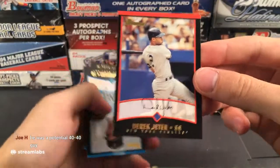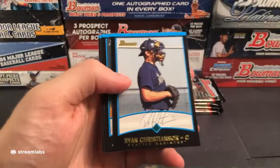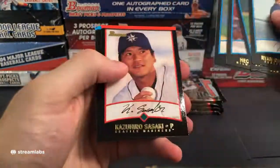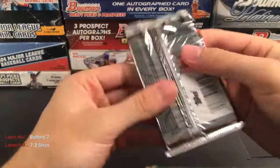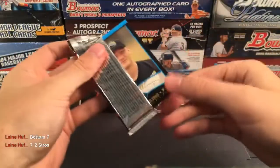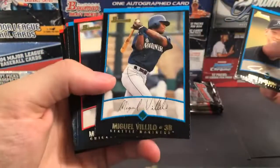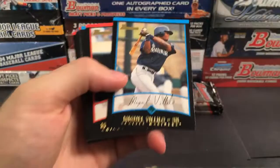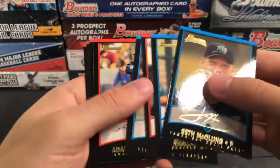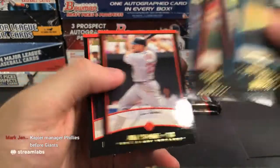Alright, 2002 — these are actually thicker packs, I think this is an HTA box. It says 'look for HTA only autographed game-used base relic cards.' So this is actually an HTA box — I just put a regular Bowman box in the description but this is actually an HTA box. Congratulations, you have an HTA box instead! So we get some thicker packs in here. Starting off with a silver pack.